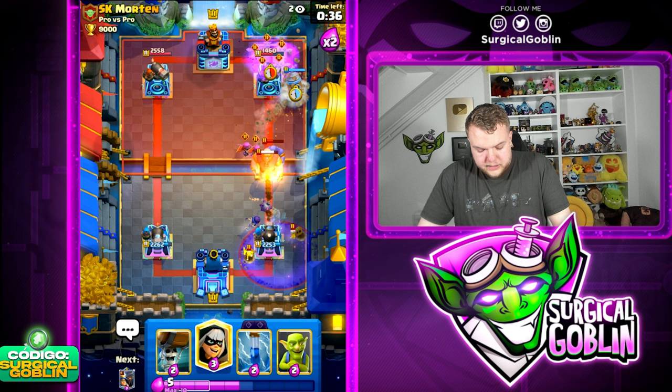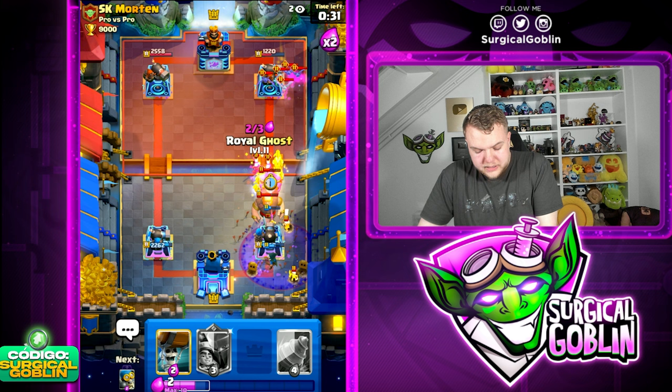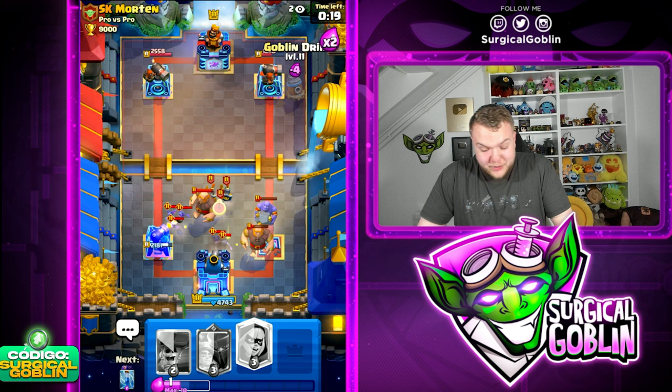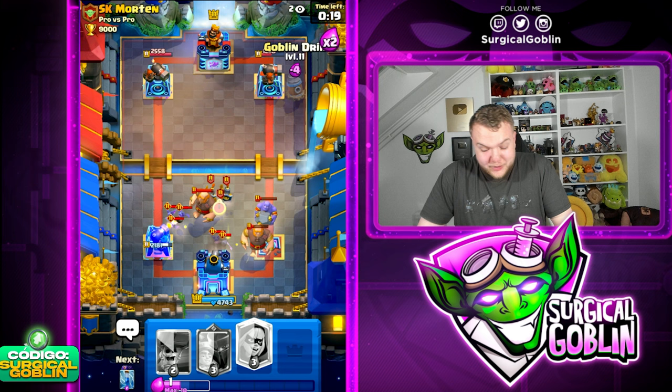Let's Zap on defense, then Goblins to try and kill those Archers - but I think we ended up losing. We actually got reverse swept! There's no way we lost this best of five when we were up 2-0. I guess I went a little too confident and unfortunately we ended up losing the best of five. But still a very nice series overall.